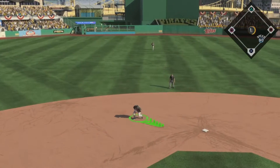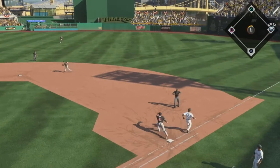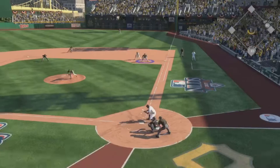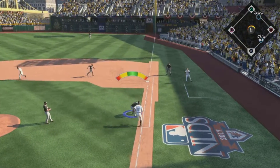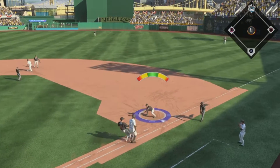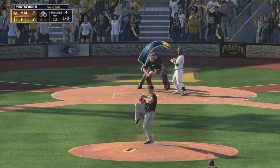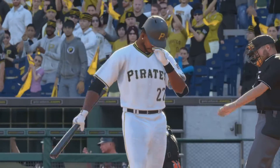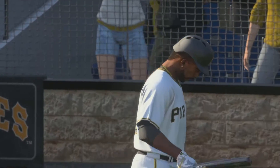Ground ball sent back up the middle. Crockett takes it in, and not in time. Here's the first pitch. Trying to get that go-ahead run to scoring position now as he puts this one down. A great pitch there as he couldn't get extended on that one, and he's down on strikes for the second out.